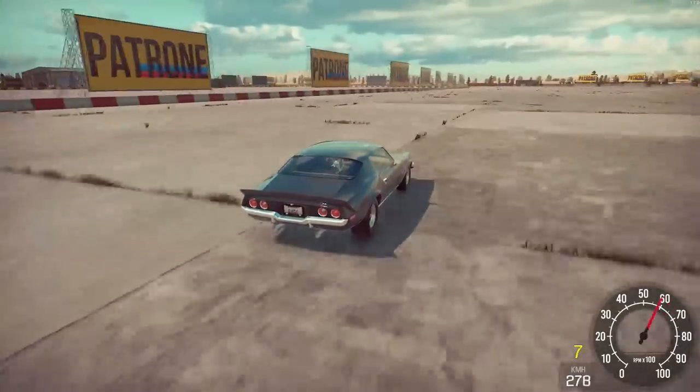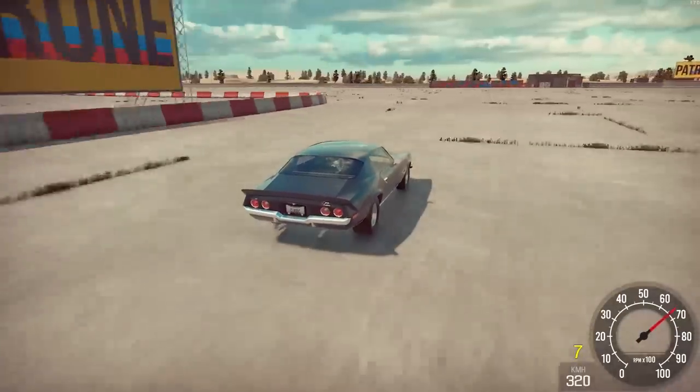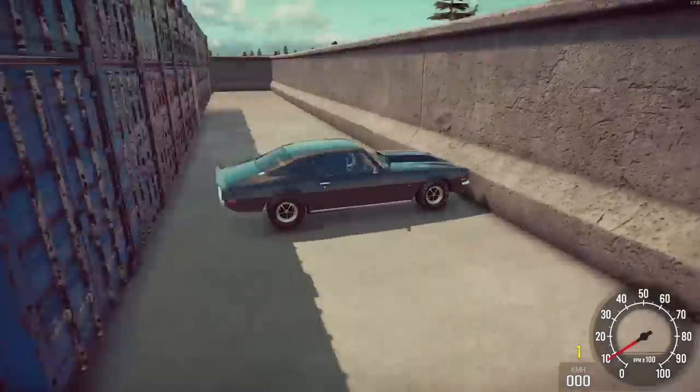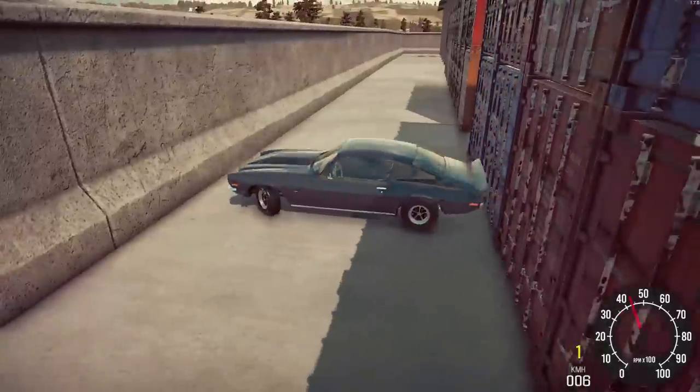They are going for a speedrun with their Camaro. While you can get quite high speed in this area, the stopping part is rather difficult. The plan to use some containers doesn't really work — apparently, at over 300kmh, you can just phase through the containers.